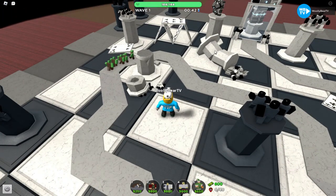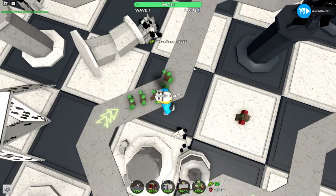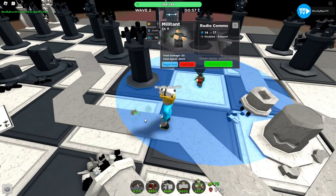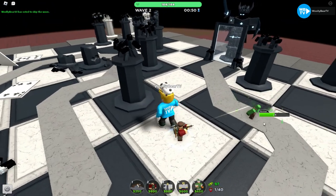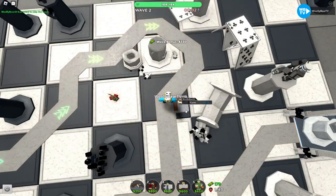Just follow what I do. Place down a level 0 Militant. I don't know exactly how much Militant costs because of the new UI in Tower Defense Simulator, but let's get to farming.